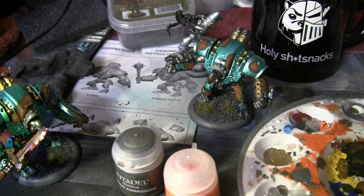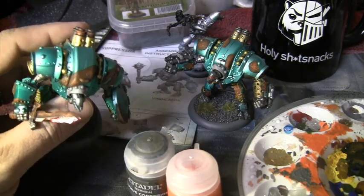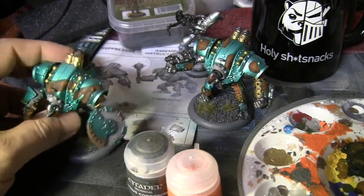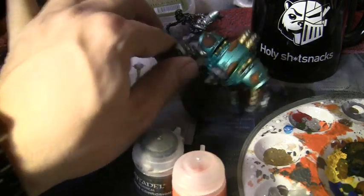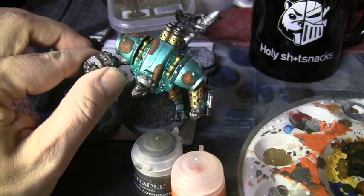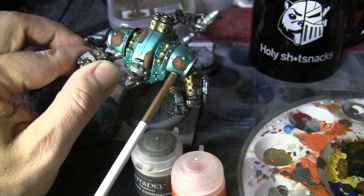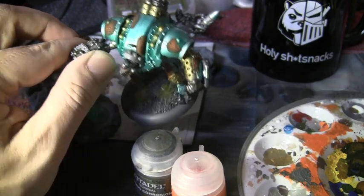I've been painting Crucible Guard like crazy, just cranking them out, doing a rust effect on them which you can kind of see here. A couple people asked me how I do it — it's super easy — so instead of describing it over and over again I'll do a quick little video. This guy's got a little piece I want to change, I'm going to make it a little bigger.